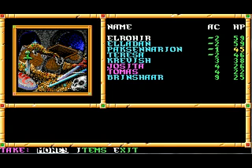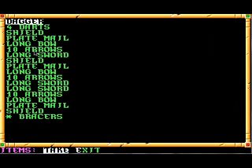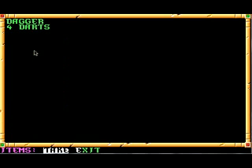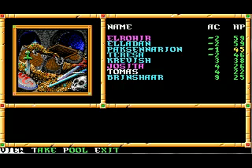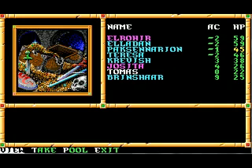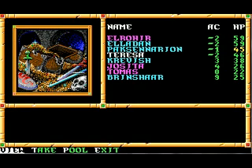There's a fair amount of gold and a piece of jewelry. Let's have our Cleric cast Detect Magic. It looks like the Bracers are the one most useful thing. We'll give Krebish some of the arrows, but we don't need to give more of them.